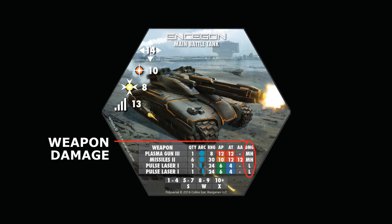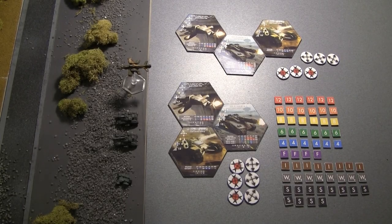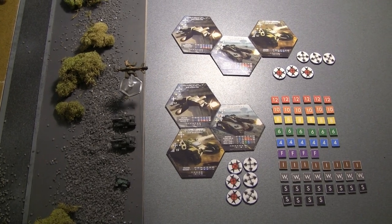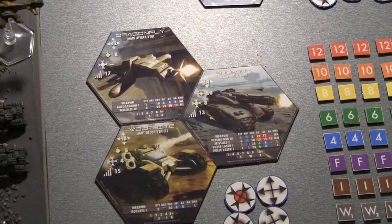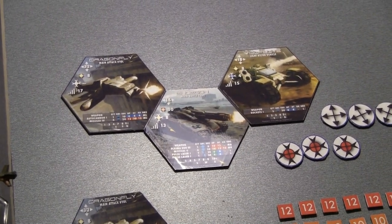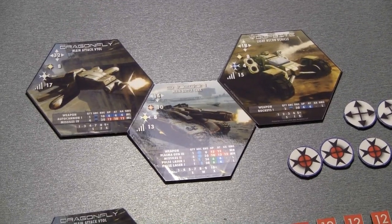Finally, the damage that each weapon does is listed on the far right. In addition to the weapons list, you also have a damage track. If a unit gets hit in the game, you would consult the damage track to determine any effects. As you can see, I've separated the units into two battle groups, one for each player. The Ensagon is the command unit in each battle group, so generally we put the command unit central to the other units attached to it. The other units can be attached on any of the hexagonal sides of the command unit.